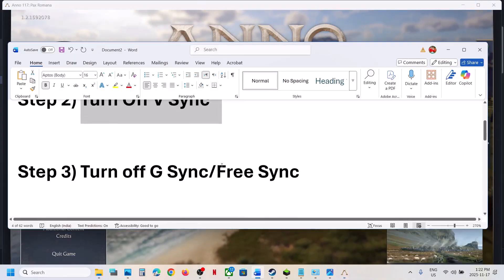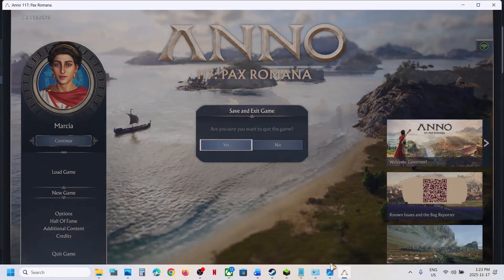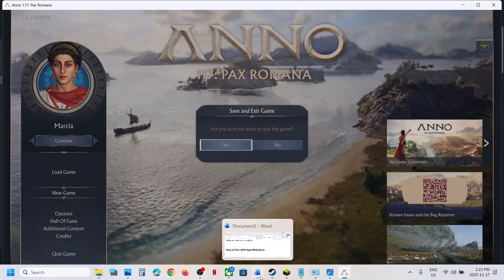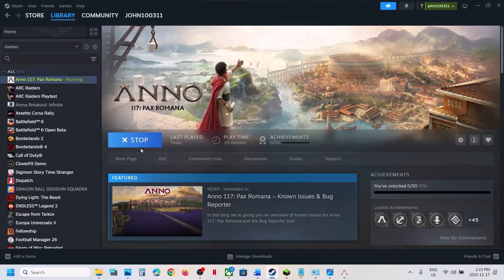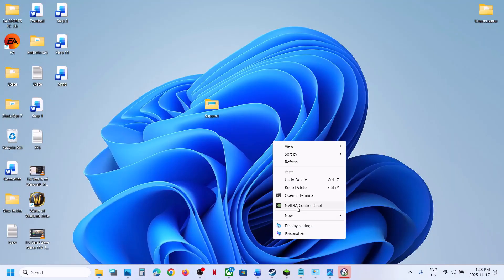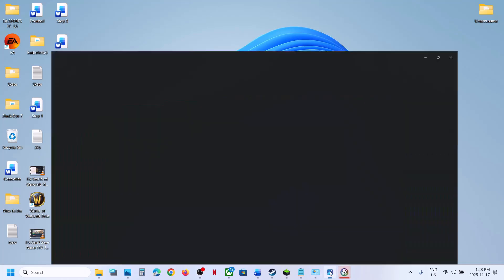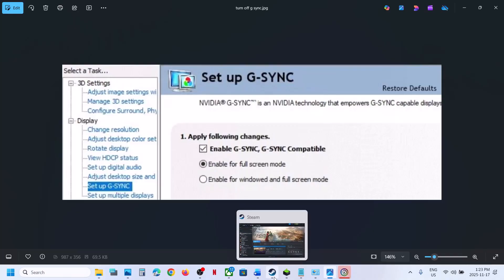The next step is to turn off G-Sync or FreeSync. For Nvidia card users, right-click on the desktop, go to Show More Options, and open Nvidia Control Panel. Once it's open, find the G-Sync option and uncheck it to disable G-Sync, then check if the issue is resolved.